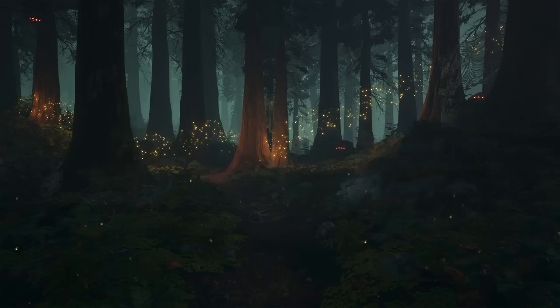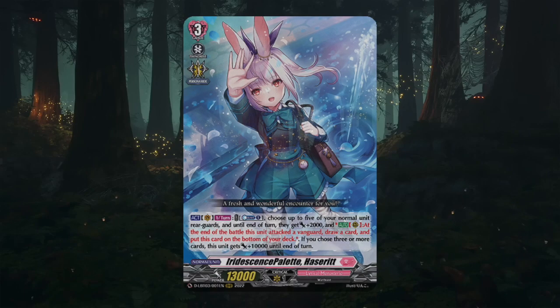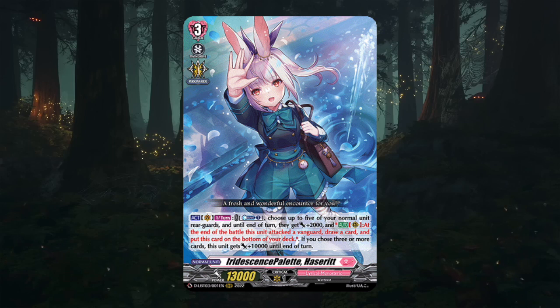Before we can look at what Hacerette needs, I think it's important we understand what she does. Iridescent's Palette Hacerette is a deck that focuses on using normal units and giving power to the entire board, recycling them out for card advantage and doing about 4 attacks in a single turn. Sounds good on paper, but the execution is actually pretty interesting — she gives 2000 power to all your units, a small bump, but the deck plays with a weird power handicap that limits its full potential.